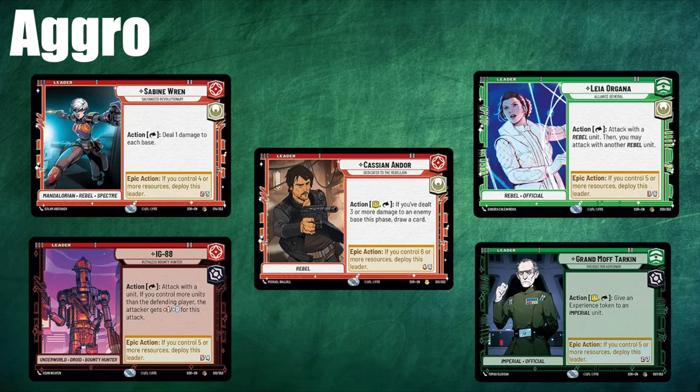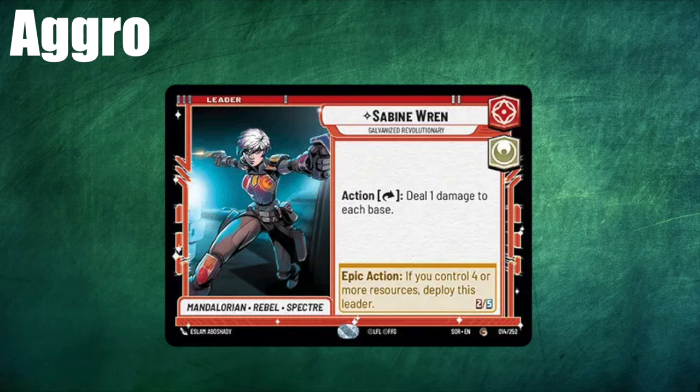In the aggro section I've gone for Sabine, Leia, IG-88, and Tarkin. Sabine is the archetypal aggro leader. She comes down on turn 3 as a 2-5, earlier than every other leader in the game, meaning that you're moving faster than your opponent. Her ability allows her to deal a damage to the enemy base and your own base, which allows you to nuke down your opponent faster. You really don't care about your own base when racing down your opponent. She's the best example we have of an aggro leader in the game at the moment.